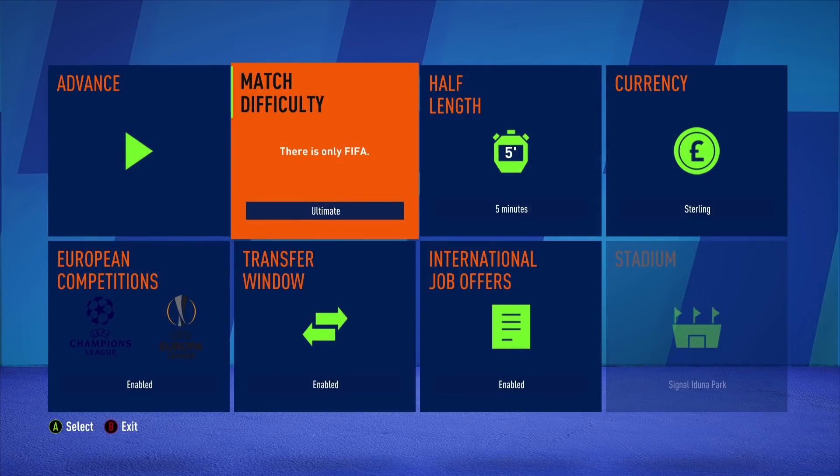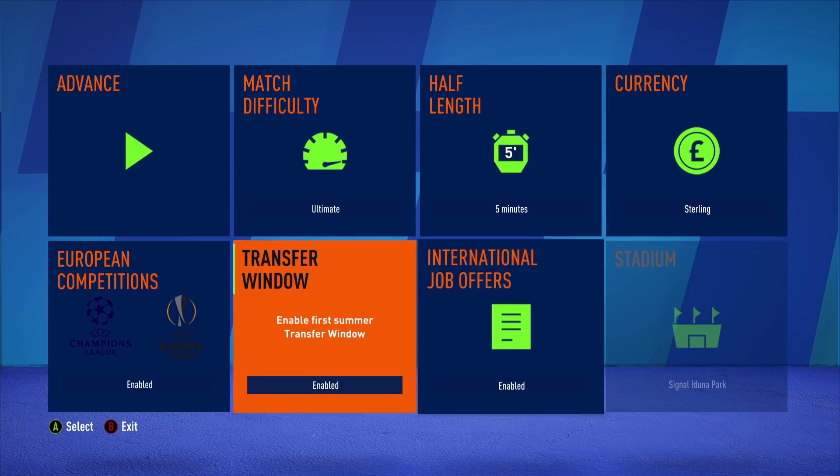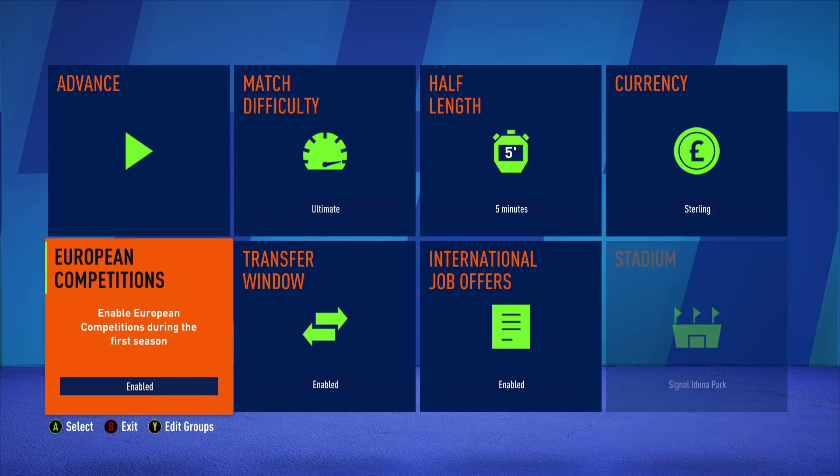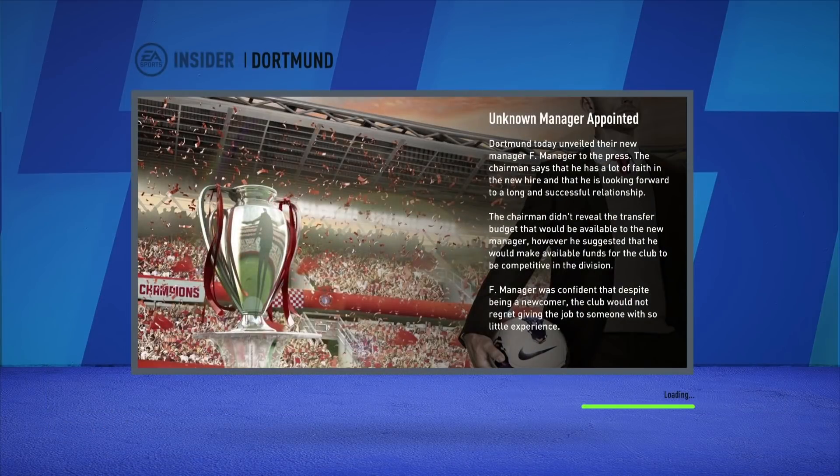We always play the hardest difficulty — Ultimate — five minute match length, and sterling for the currency since a lot of my career mode viewers are from England and the UK. International offers are enabled, though I don't really take those. The transfer window will be on — let me know what you'd want me to do with transfers. A big talking point is Jadon Sancho; he'll probably make a move, possibly to Manchester United or Man City. European competitions are always enabled.